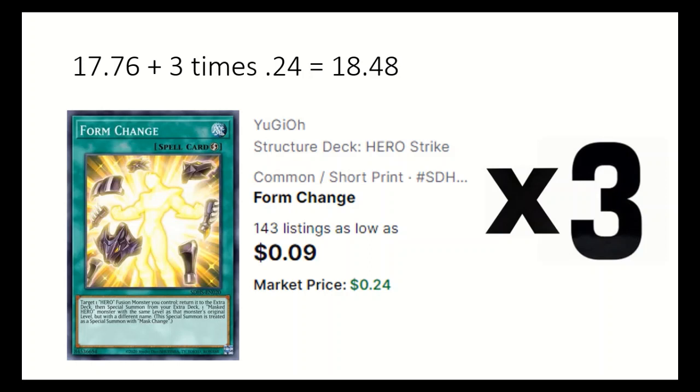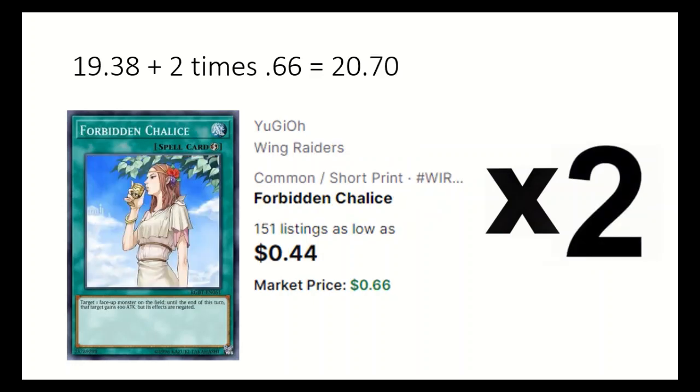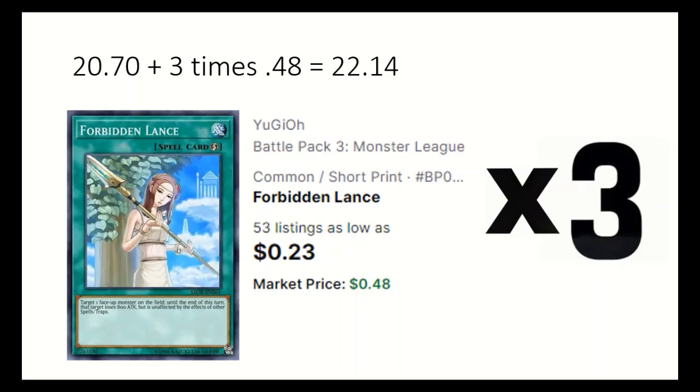3 Form Change can switch between your mass hero fusions. 3 Offerings to Doom can destroy a face up monster but you skip your next draw phase. 2 Forbidden Chalice negates a face up monster's effects and it gains 400 attack. 3 Forbidden Lance — the target loses 800 attack but is unaffected by other spells.